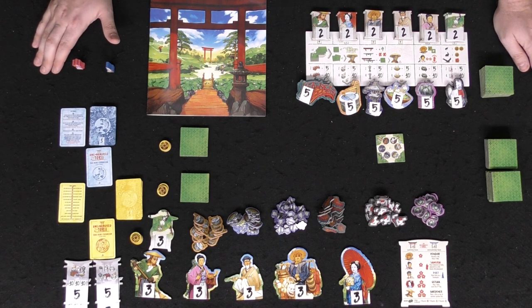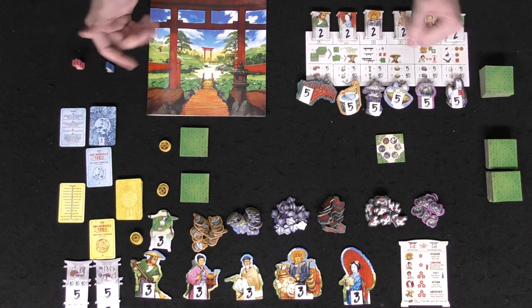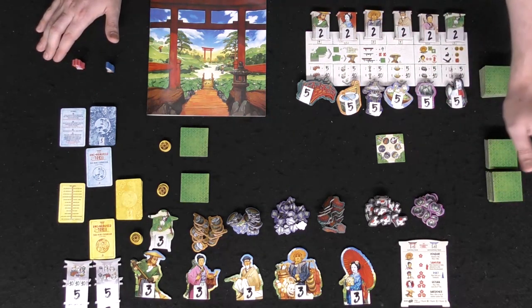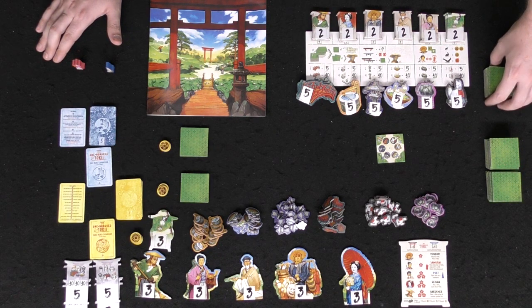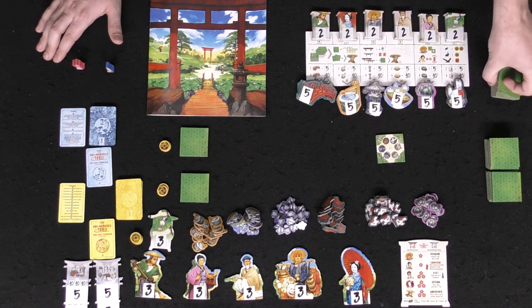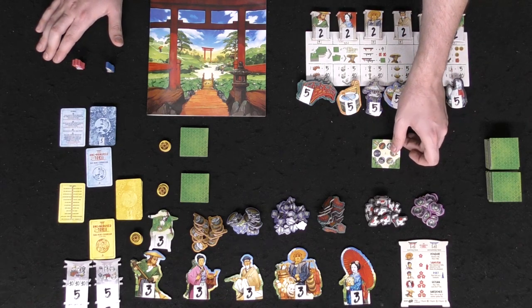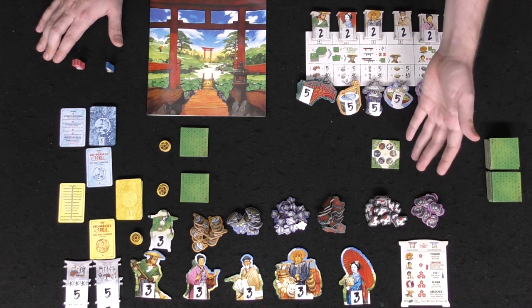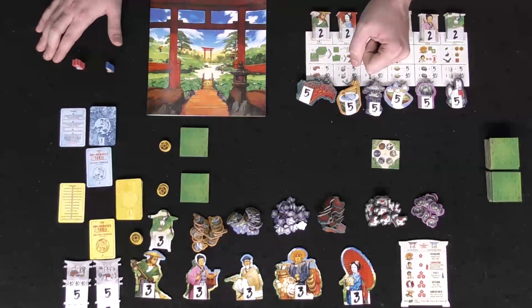Here's 100 Tori set up for two players. These are the tiles you'll be using throughout the game — shuffle these up and then remove tiles based on the number of players. We're playing two players, so we remove 12 tiles and put them back in the box. This is the starting tile; place it somewhere in the middle of the board so everyone can reach it.